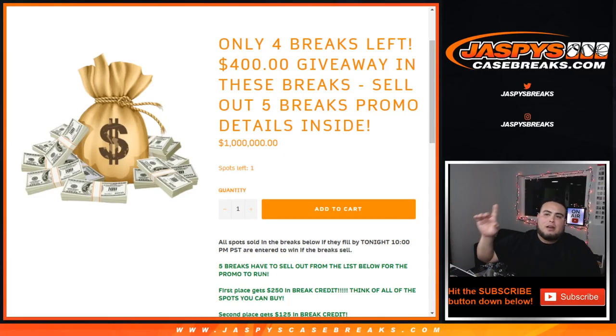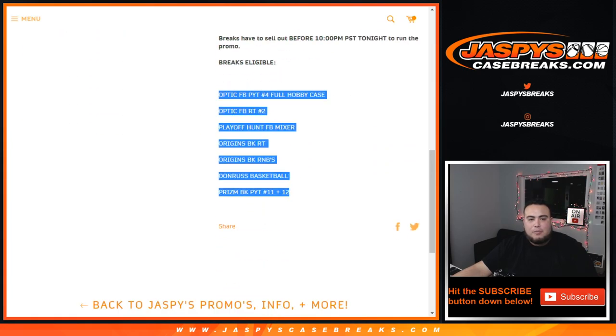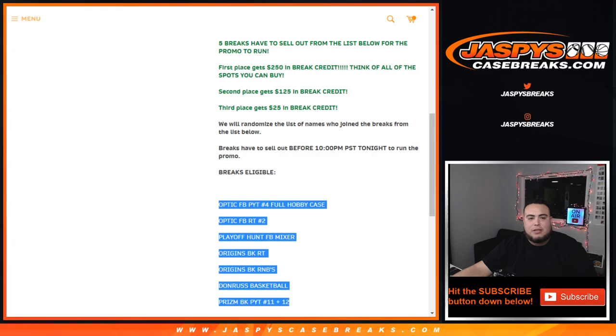What's up everybody, Jay-Z here with JaxBeatsCaseBreaks.com. We filled out the five breaks we need to sell out to unlock the $400 break credit giveaway promo. All we had to do is sell out five breaks minimum. We had a list of breaks here — more than five — and then we added some breaks later in the day.